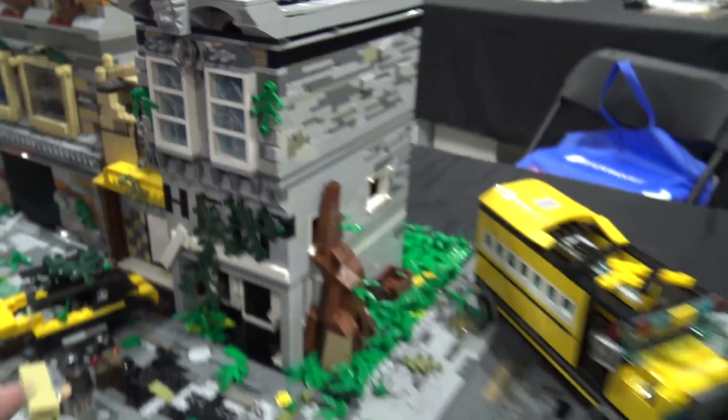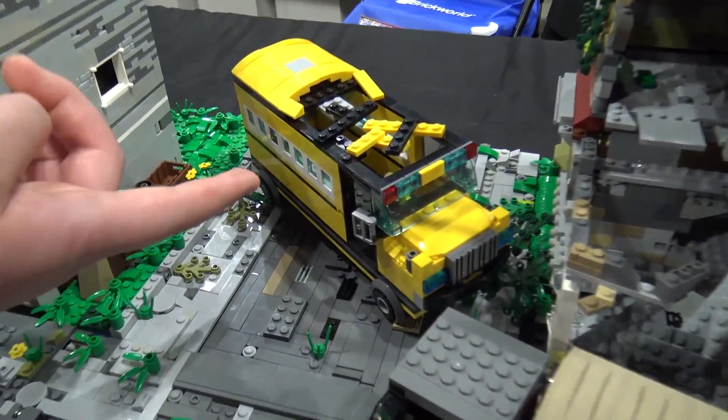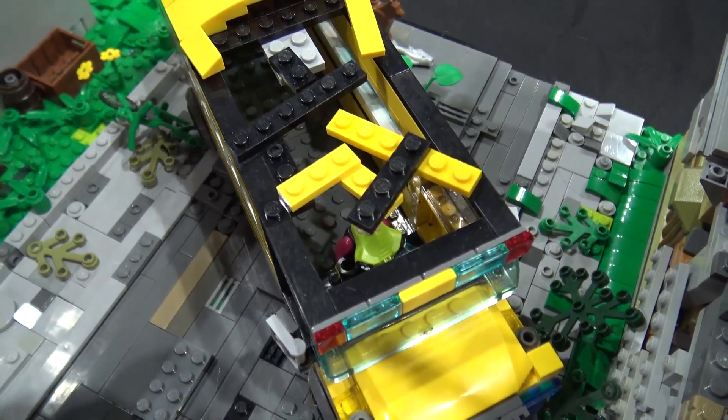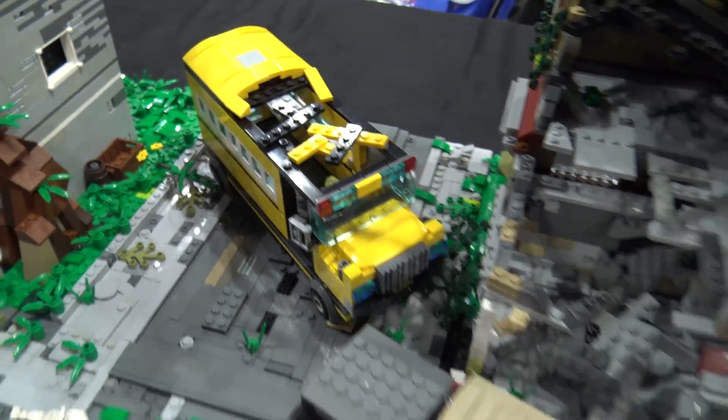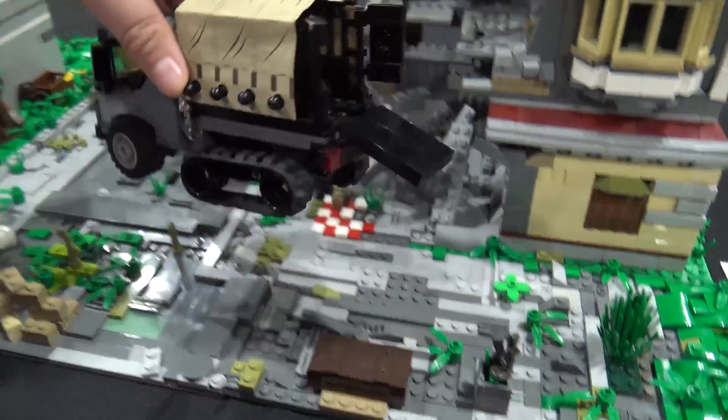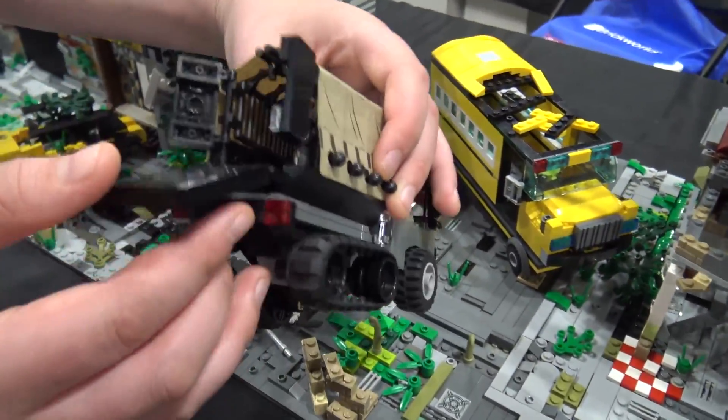Right here you have a school bus — there's just an alien in it for fun. Then you have a custom military truck with the Indiana Jones tent on the back, though there's nothing inside.